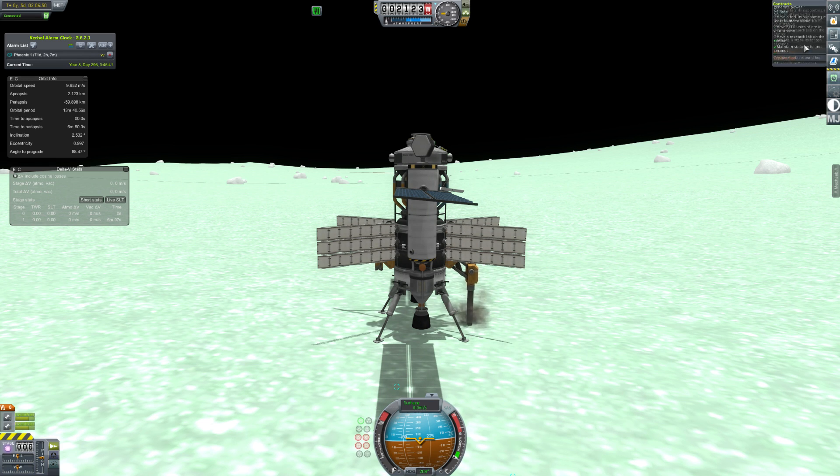I have a few contracts to do with Minmus. The one you know about is the mission to build a space station around Minmus and fill it with ore, which this miner has been valiantly doing. The second one is just to mine 600 units of ore, which I thought I'd take on because I already have the miner here and it was going to do that anyway.